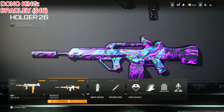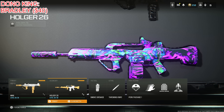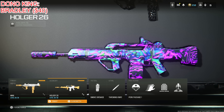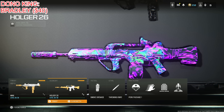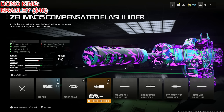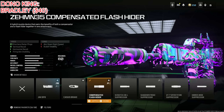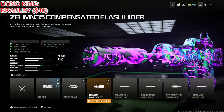Next is the Holger 26, which is the best weapon for medium and long range engagements. Short range you're most likely going to lose unless the person is terrible — it just takes a little bit too long to take you down at short range. The Zemmin 35 Compensated Flash Hider goes on here too, for shorter radar pings, vertical recoil, horizontal recoil, and firing aim stability at the cost of aim down sight speed and bullet velocity — which you won't notice because of the other attachments.